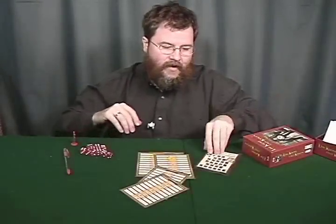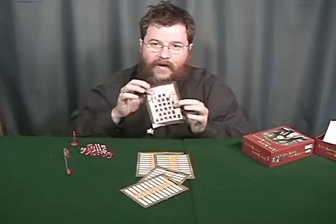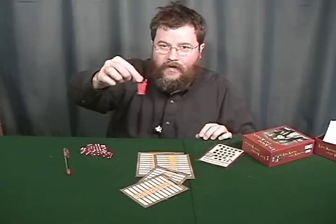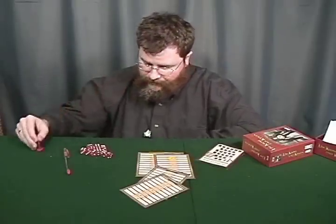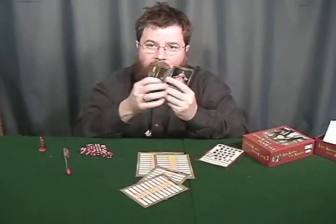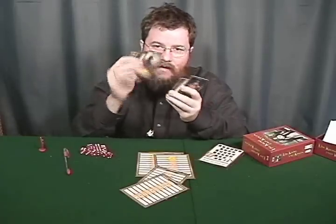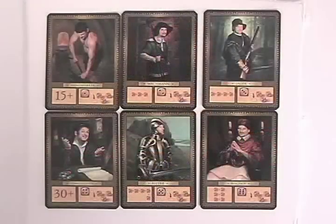You get a rule book, again in German, and John Melby has provided a translation for the rules on BoardGameGeek. You get a little marker to indicate who is the first player, which is important because the role of first player shifts in a different way than what you may be used to. And then you get the heart of the game — these cards. Each has a nice illustration on the top, and on the bottom are symbols indicating what you have to do to earn the card and what benefit the card gets you.